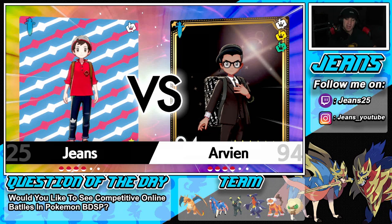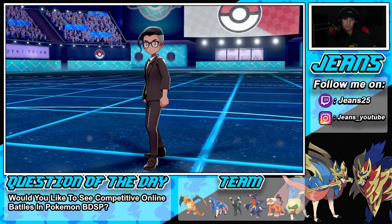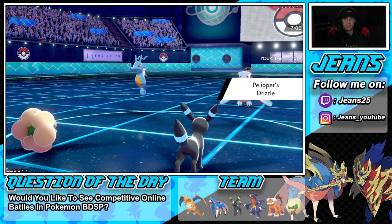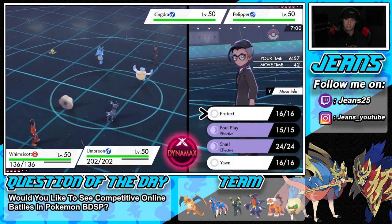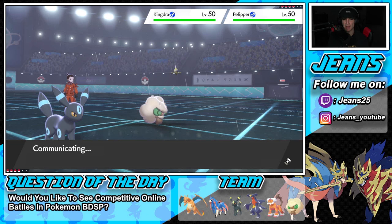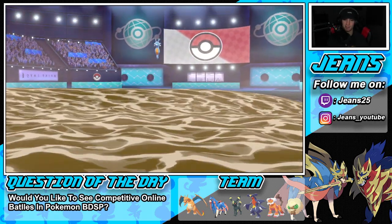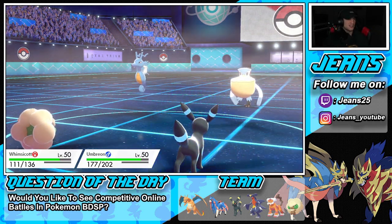We have Snarl and Foul Play for physical attackers — I'm liking Umbreon for a nice little lead. We'll bring in Zacian and then either Garchomp or Charizard. Kingdra is probably rocking an Ice move or Dragon move so I think Charizard has to be our final Pokemon. With Sunny Day on Whimsicott we could take weather control and get Charizard going. He leads Pelipper and Kingdra — I'll Sunny Day early on and Snarl since both are special attackers, very beneficial for us.